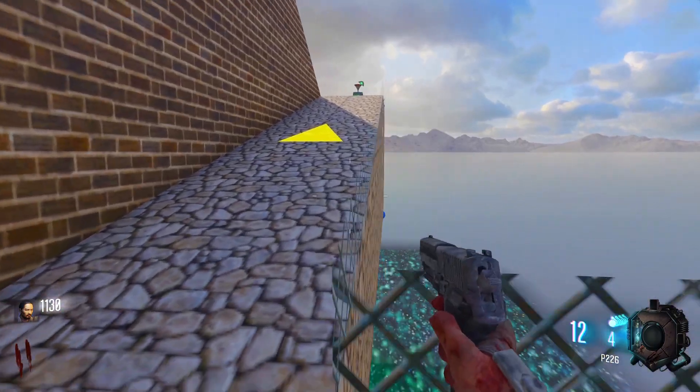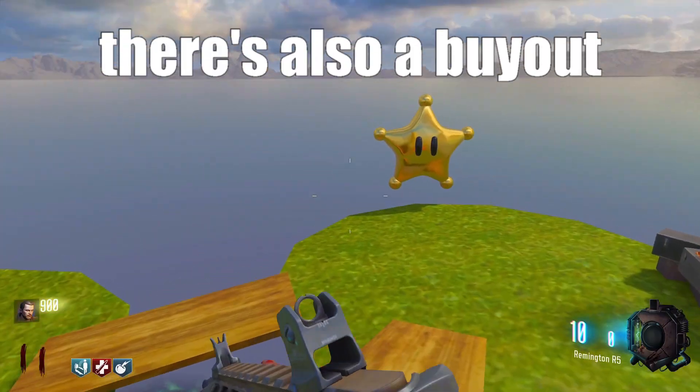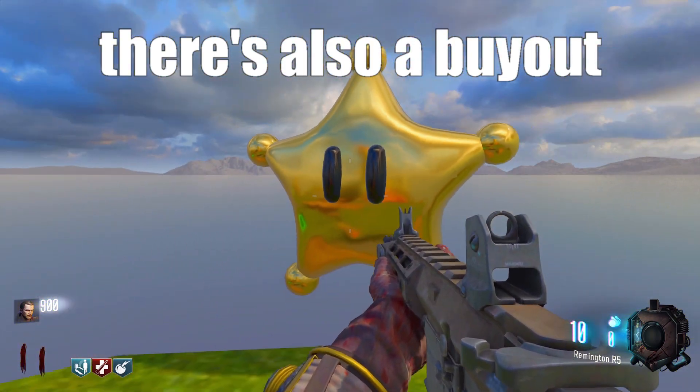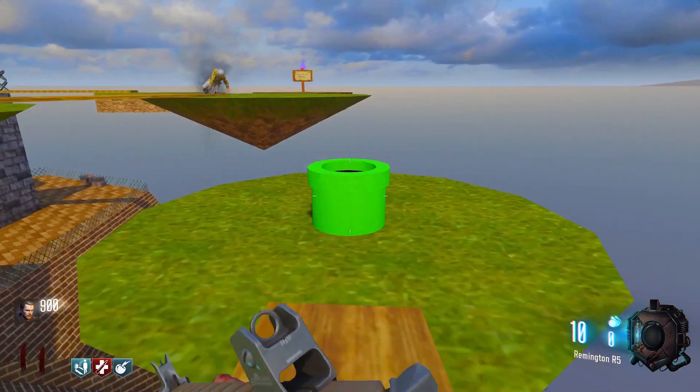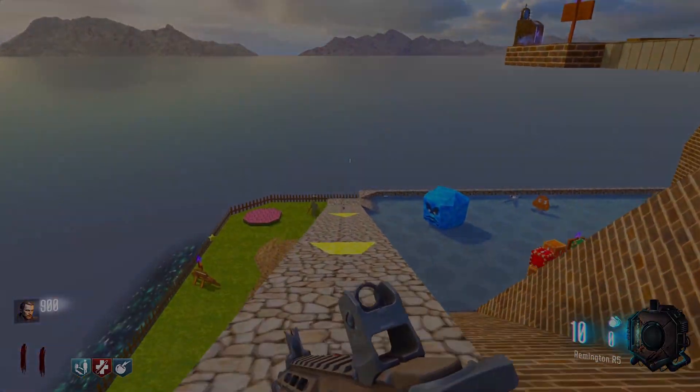You can get that last one by throwing a grenade up there. As far as I know, and according to JD Colbre himself, getting all the blue coins doesn't do anything. And that's it! I'll be doing more easter egg guides in the future, so subscribe if you're interested. Leave me a comment if you have any questions, and don't forget to like this video if you found it helpful. I'll see you guys in the next one. Bye!